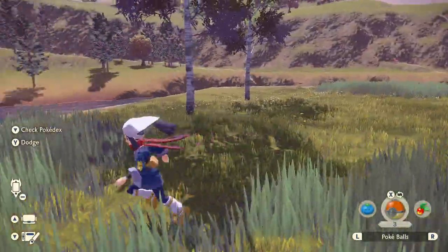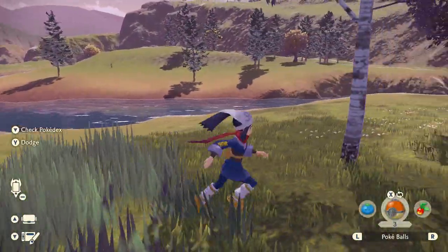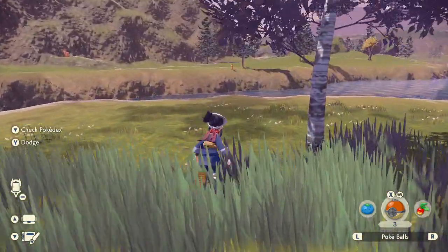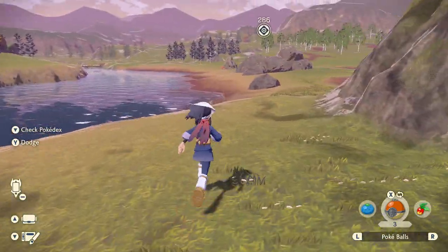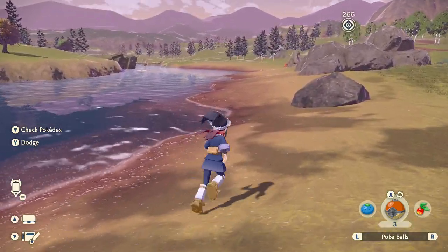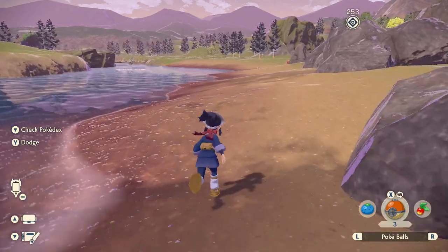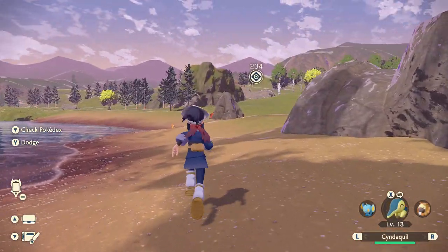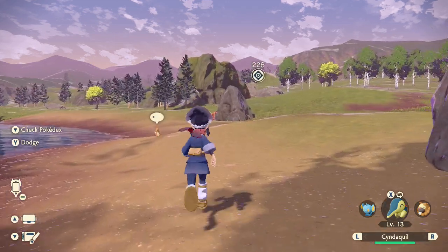How many Pokeballs do we have left? Three. I might just look for the alpha weasel — oh, there's also some on the other side of the river. As you saw with the alpha Rapidash, alpha Pokemon are really large. Since the assets are loading in and just popping in, the render distance is really low apparently.